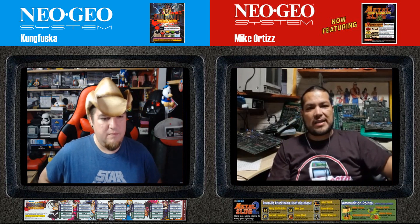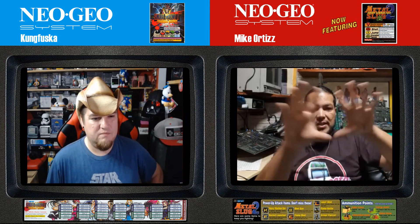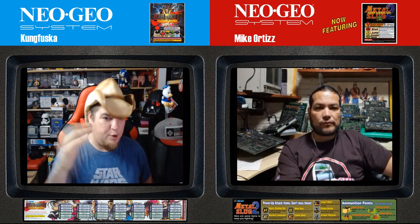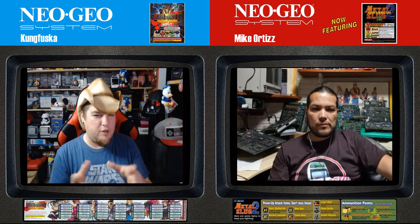I believe in Street Fighter Alpha 2, in the Hispanic (orange, Latin American) version, you couldn't access the trick to fight two characters simultaneously — the Dramatic Battle mode where Ryu and Ken fight together against Bison, as in the animated movie, with a different rainy stage. That could apparently only be accessed in the Japanese and American versions. This is corrected in the 'gold' version — what many call the pink Street Fighter Alpha — which fixes many small errors.